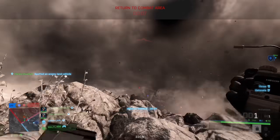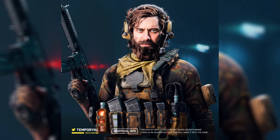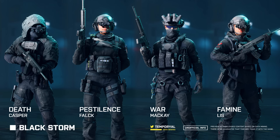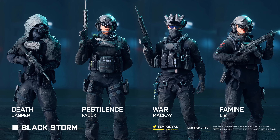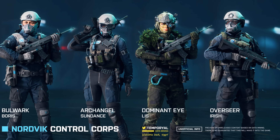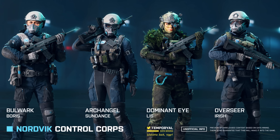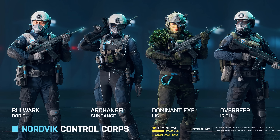At the end, a quick look at some unreleased cosmetic sets found by Temporial in the latest patch files. There's one for McKay — it looks like he just came out of cryosleep and is looking for a haircut, though the uniform itself looks pretty nice. The other sets are all connected to the new mid-season event, which will most likely be called 'Black Storm'. All four sets have the names of the four horsemen of the apocalypse, so it might get pretty dark with the new event. Standing against them in the lore would be the Nordwick Control Core. When the event starts is not known yet, but it will likely be either next week or the week after.